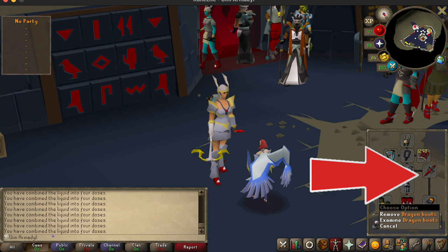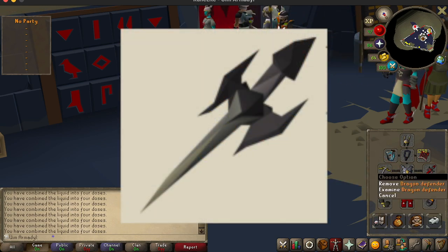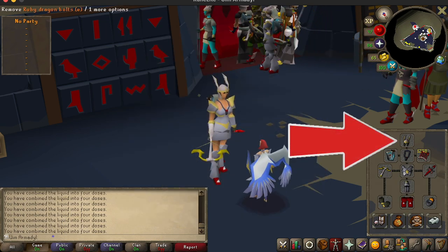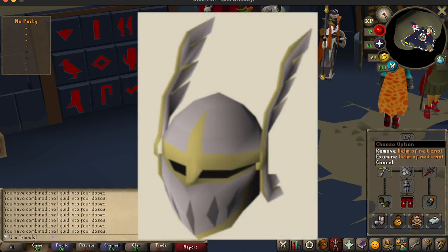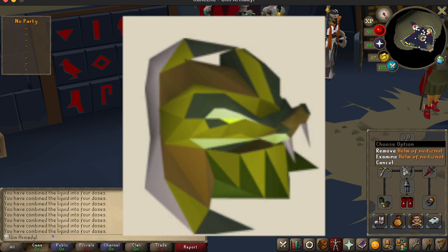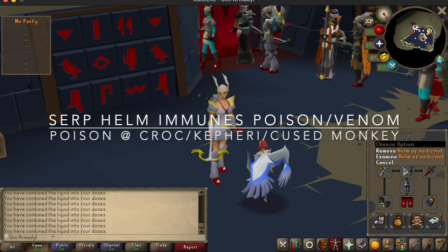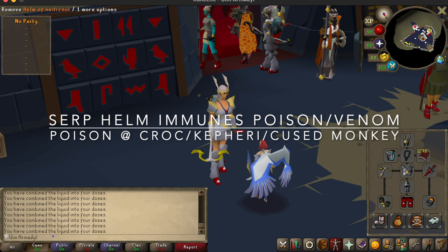Next item is the off-hand. Obviously a Dragon Defender or an Avernic Defender would be really good. And then for the helmet slot, you have many, many choices. I'm currently just wearing a normal Neitiznot. The next upgrade would be a Faceguard, which is plus three strength bonus. Serp Helm is only plus two strength, but Serp Helm is really nice because you will not get poisoned or venomed, which is pretty important for saving some supplies.